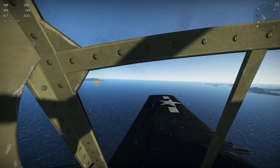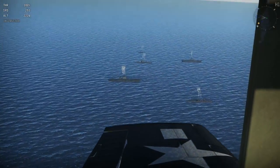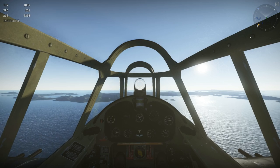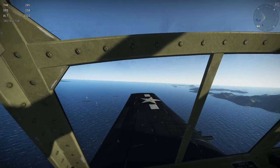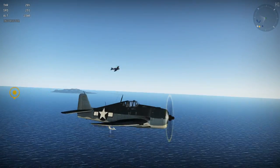Today I'll be showing you how to land the F6F on that carrier right there — that should be the Lexington. This really isn't a step-by-step tutorial; this is just for the feel and how I do it. So we're going to go ahead and cut power to about 20% so we start losing speed and altitude, and hopefully my AIs don't ram me. They're looking pretty good.